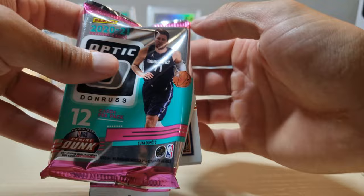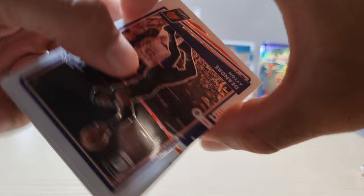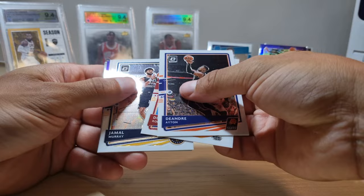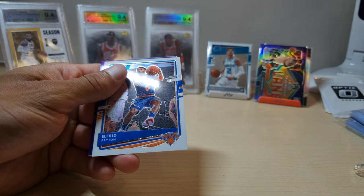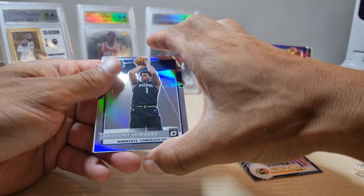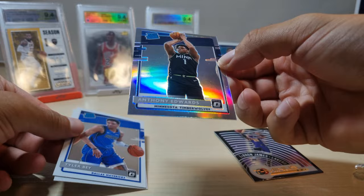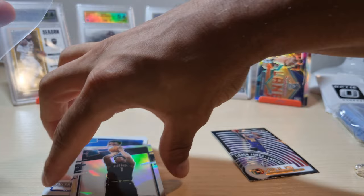Third pack - another parallel here. Got DeAndre Ayton, that looks like a parallel rookie too. Duncan Robinson, Jamal Murray, Joe Ingles, Alfred Payton, Zach Collins - and we got LeBron James. And we got... you see it? Anthony Edwards silver parallel! That is dope - not numbered, but still a silver parallel. Yes! Finally, something good! I will take that.